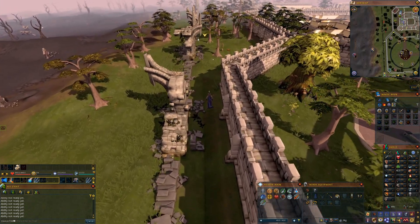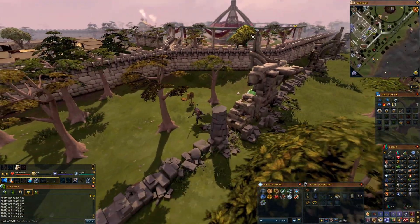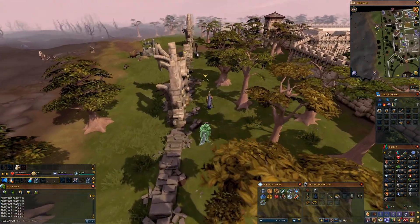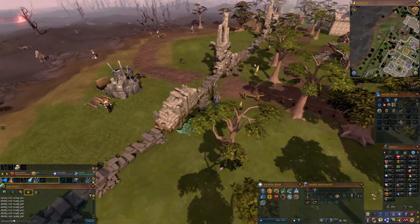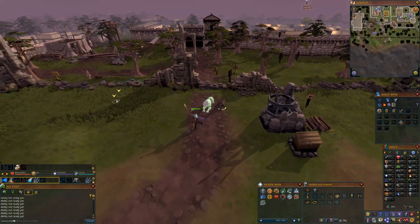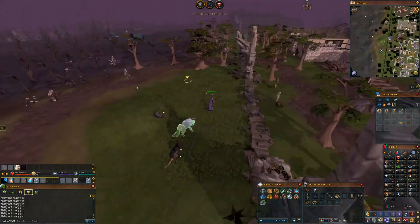Previously if you wanted to bank, you'd either have to run from the blue dragons all the way to the GE, or run down through Varrock and bank there, or alternatively bank at the chaos altar. But the good thing is now that archaeology has been released there is a bank chest just over here that we can utilize.